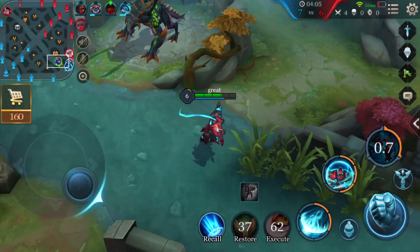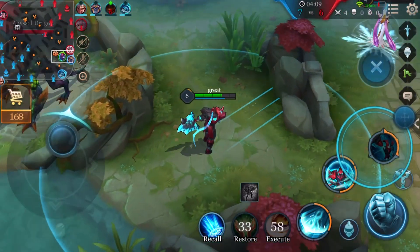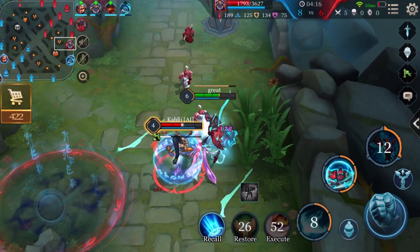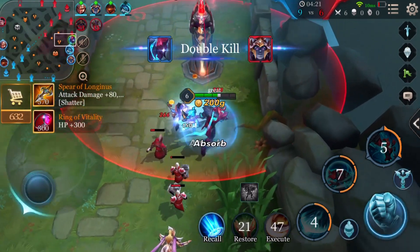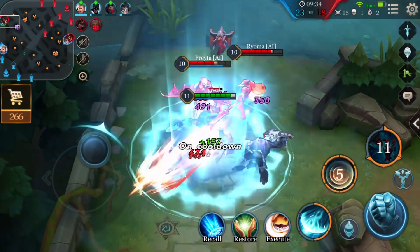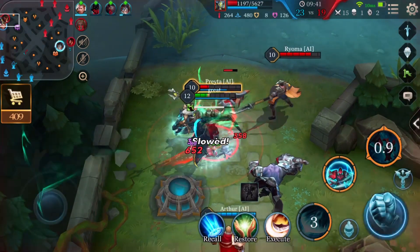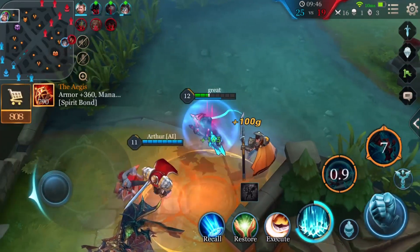When playing Arduin, here are some tips to remember. Arduin can use a combo to immobilize enemy heroes. First, unleash the ultimate to charge forward and stun the enemy. Then immediately release the first ability to slow the enemy and trigger the second attack to knock the target into the air. Finally, use the second ability and normal attacks to continuously deal damage. The combo sequence is: Ultimate → First ability → First ability → Second ability → Normal attack.